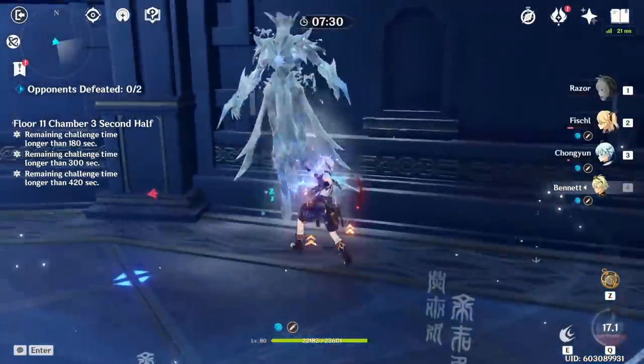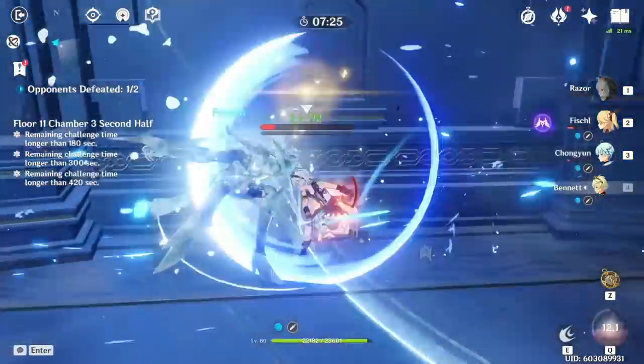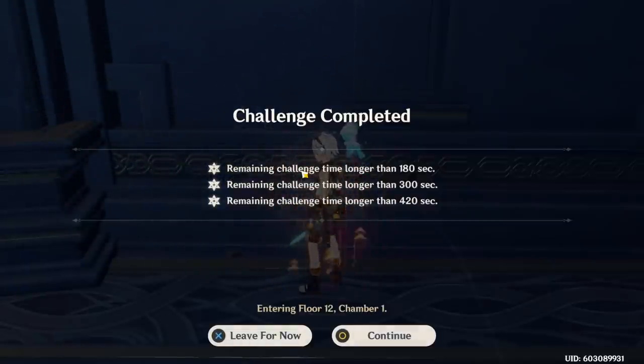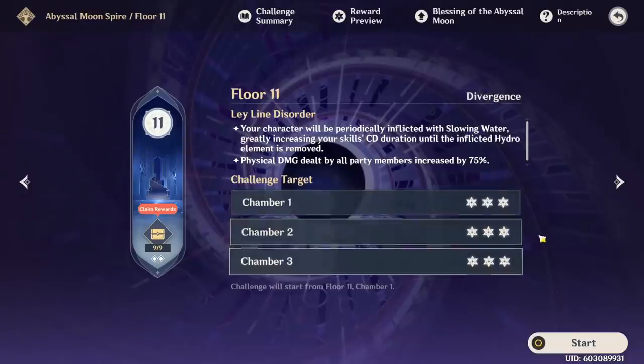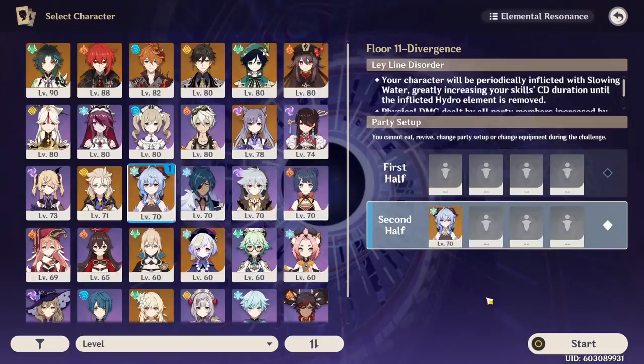Now we're going to talk about Abyss 11-3 and how I managed to three-star it using Chongyun — so no Ganyu, only 4-star characters. If you have Ganyu, obviously just use her on your second half to destroy the shields — she's the only character who can very efficiently deal with these cryo shields, and you don't even have to invest into her much at all. But let's talk about how to clear this without Ganyu.